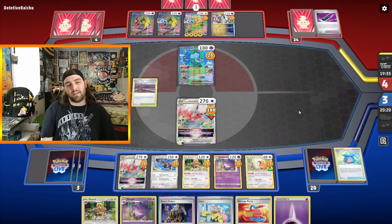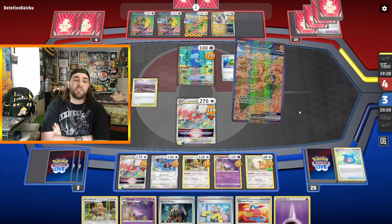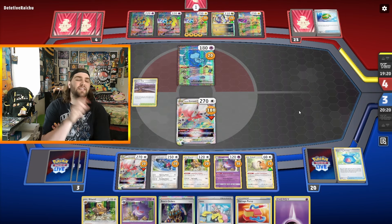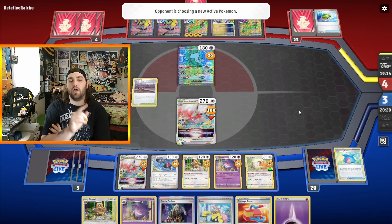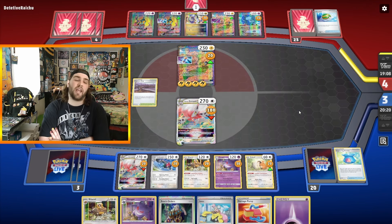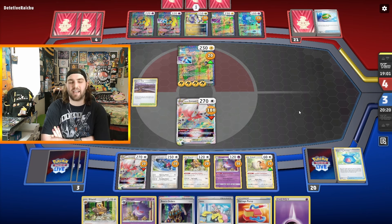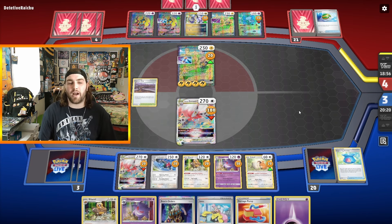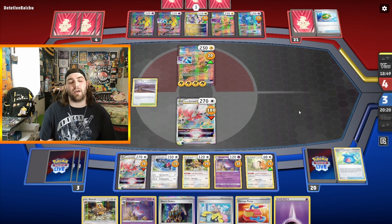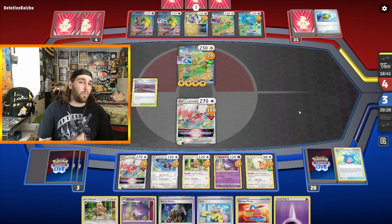That other Iron Hands EX on the bench is ready to go. Opponent retreats into it and uses Amp You Very Much, taking three prize cards from our Zoroark V-Star, putting us at a 3-1 prize split. I draw for turn, contemplating. I use Nest Ball to put an Iron Hands down on the bench — that won't trigger Gapejaw Bog since it has to come from your hand, not the deck. Opponent gets down to one card in hand, retreats from Mew into Iron Hands, restarts, draws two cards back up to three in hand. Amp You Very Much is going to take three prize cards, putting us at a 1-3 split. I might be able to make a counter-KO with our Zoroark V-Star for a 1-1 split.